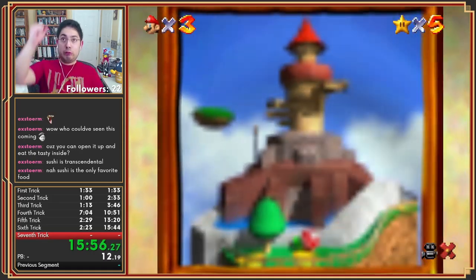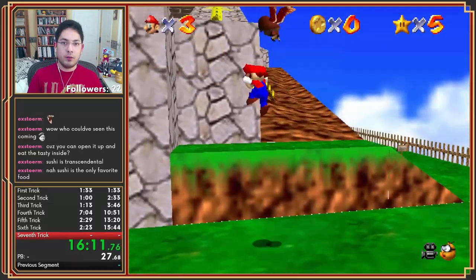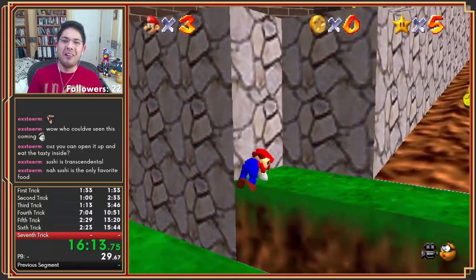I need to figure out how people are doing the backwards hop on this wall here. Because I can do the triple jump, but I can't do the backwards. It's not even close for me.